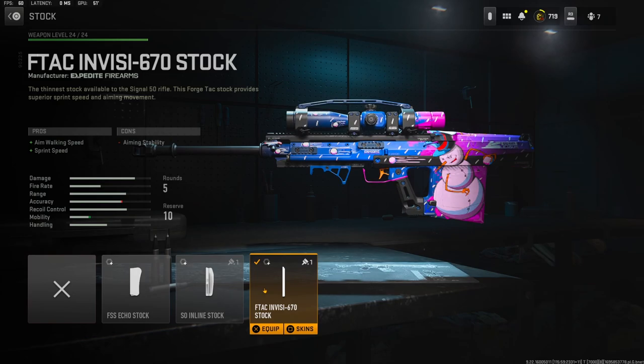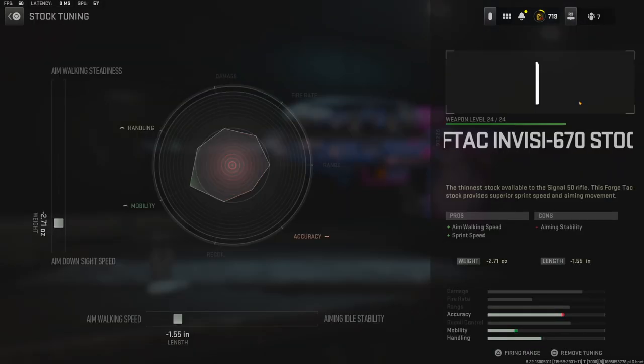Jumping straight over into the stock, I'm going to be using the F-TAC Invis 670 stock for aim walking speed and sprint speed — the cons are aiming stability. For the tuning I'm going to go with negative 2.71 ounces for aim down slide speed and negative 1.55 inches for aim walking speed.